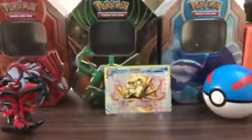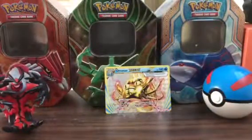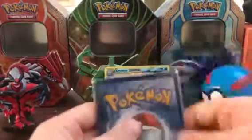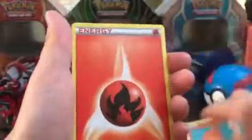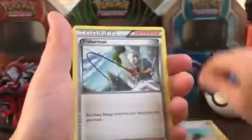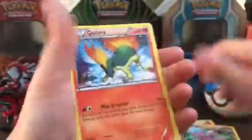Sorry, Pokemon, I didn't mean to hurt your feelings. Energy card, Glibbit, Chinchar, Energy, Rufflet, Fisherman, Gligar, and a Palava.